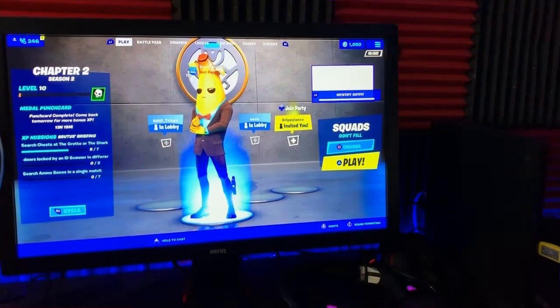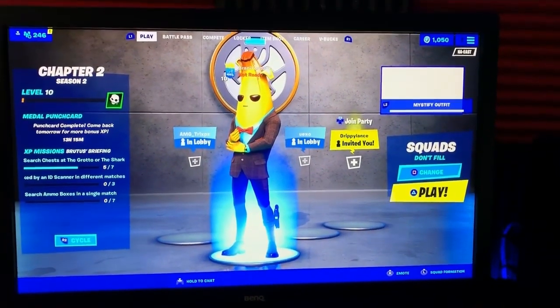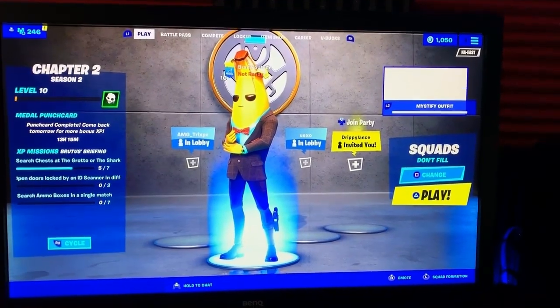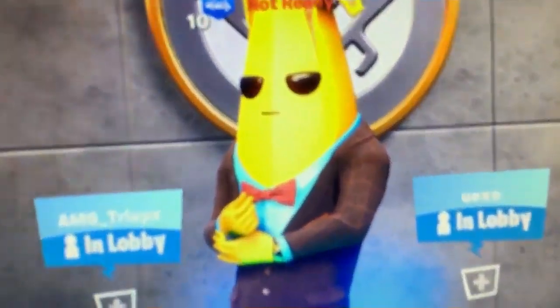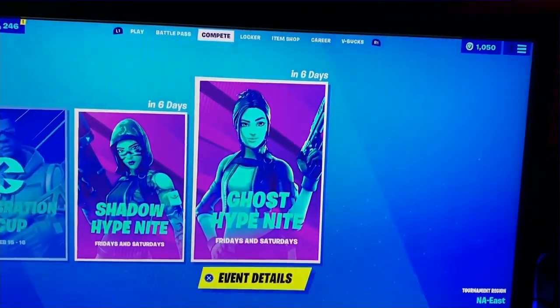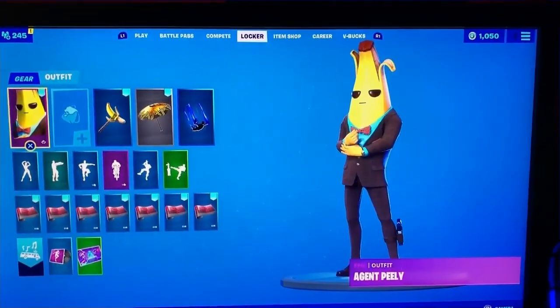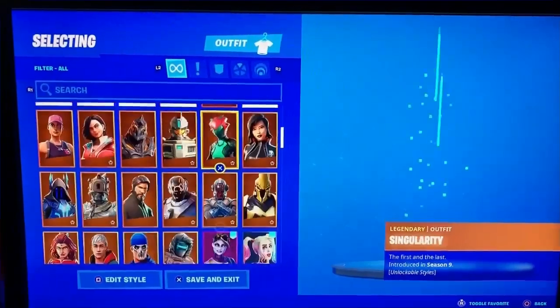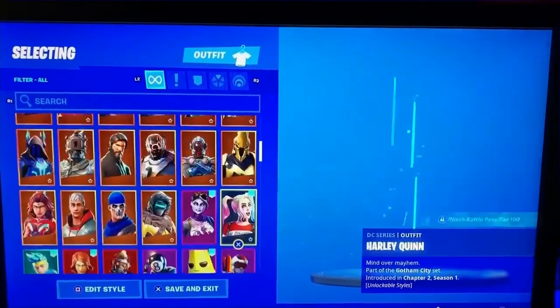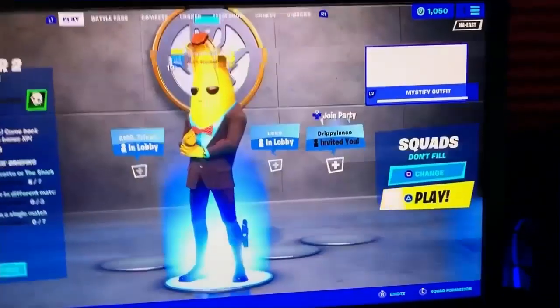Alright guys, so now I am recording through my iPhone. Take a look at the screen — it already looks colorful and vibrant. I can zoom in on the Peely — it looks so colorful. I can take a look at the Battle Pass, it already looks colorful as well. Even the item shop icon cards just look so colorful and vibrant. My locker as well with all the legendary skins. All of this is going to stand out once you guys have these colorful settings.